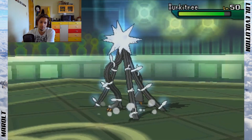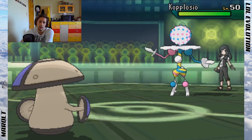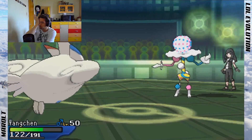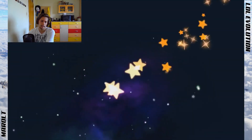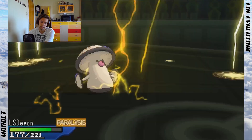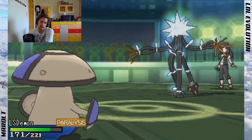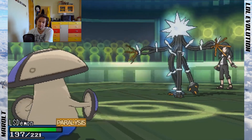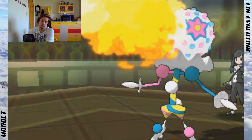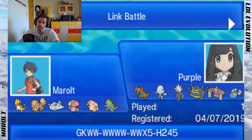Three times speed should be fast enough. Amoonguss is safe — I have Stomping Tantrum. My Arcanine was Assault Vest with Crunch, Flare Blitz, Wild Charge, and Extreme Speed. Watch this — Amoonguss kills off Desert Retreat with Stomping Tantrum, then takes a Flamethrower from Blacephalon and kills it off with another Stomping Tantrum. Amoonguss is the freaking MVP of this match.